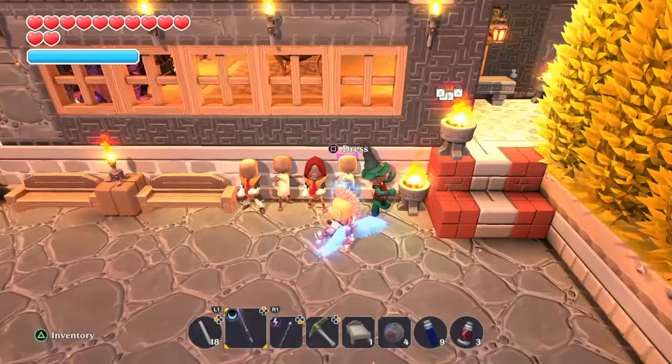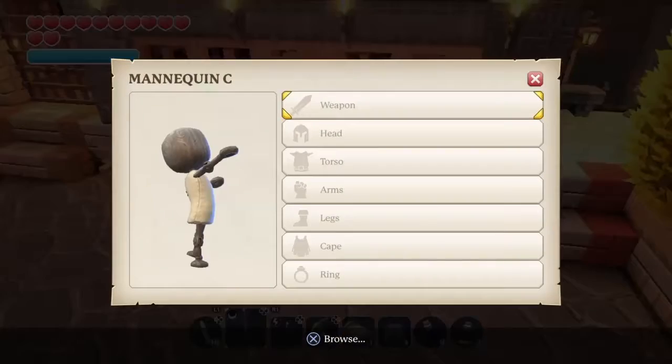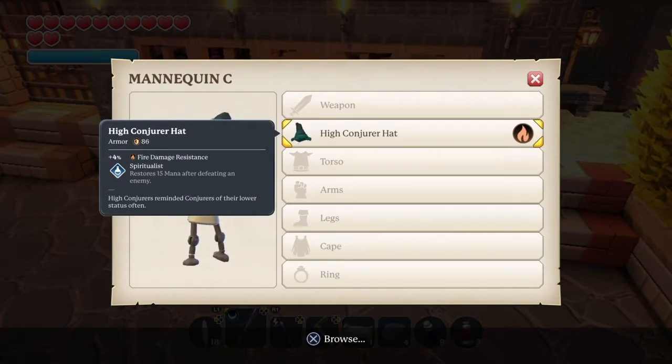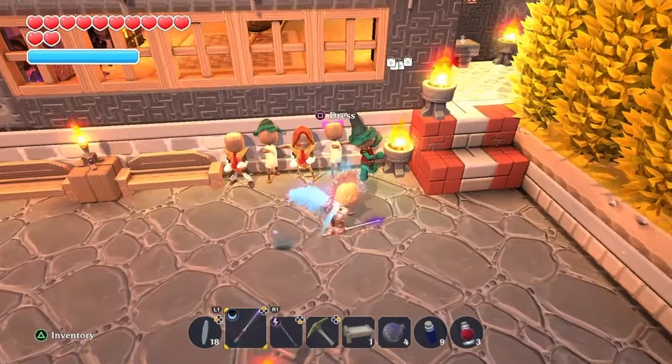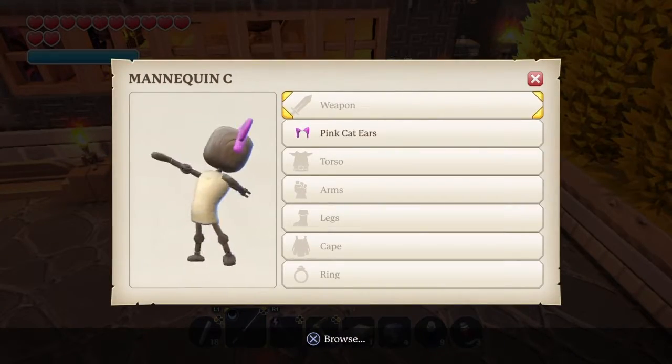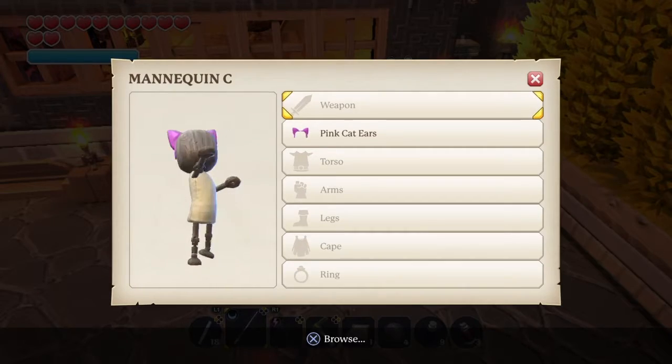Oh look at those lovely mannequins! I'll give him a wizard hat — get back to those ears before you go. Oh look at that, beautiful! Well then guys, that's it — Big G saying take it easy till the next upload, and peace.